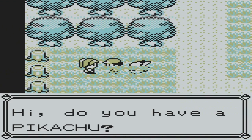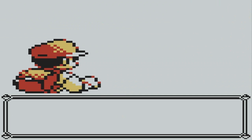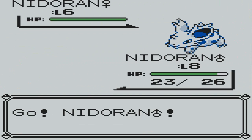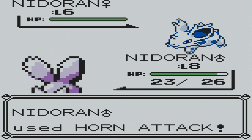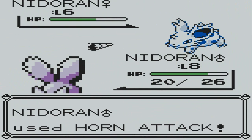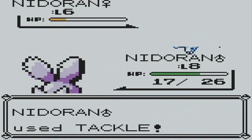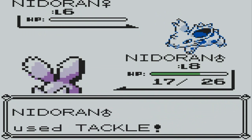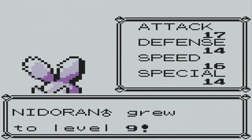Hey, do you have a Pikachu? Yes! Let's fight — yay! It's a Nidoran at level 6 — tackle. Alright, that should be pretty easy. On this part we will mainly train Nidoran to achieve a level where it learns Double Kick, because that will really help against Brock and the Rock types.